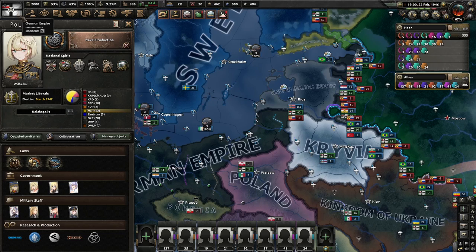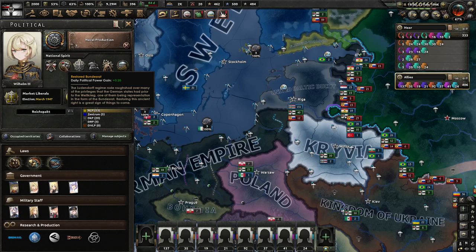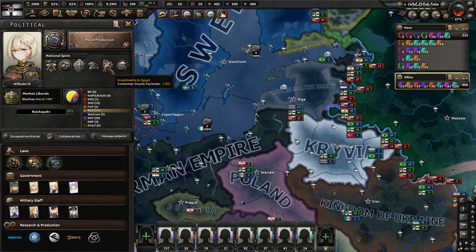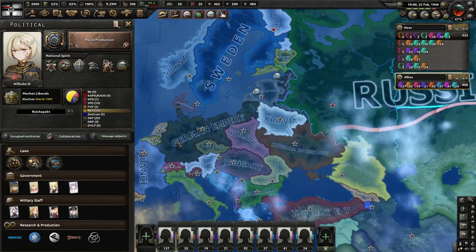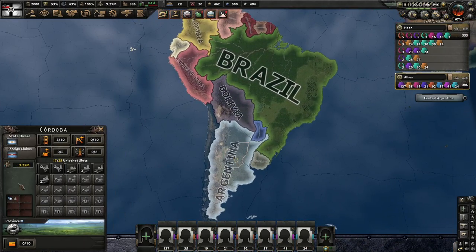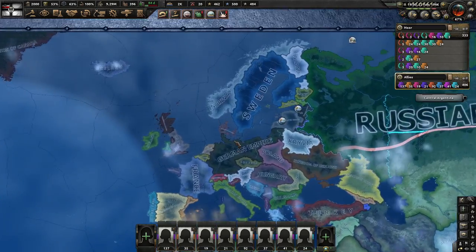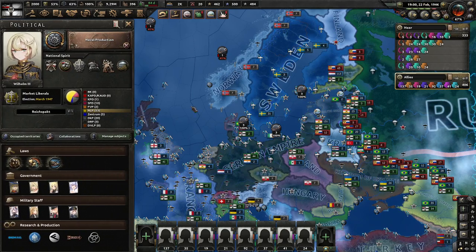We have a pretty massive army here. Let's go through and see what we have to work with. We have Wilhelm III, no trade, still have Imperial Surrender. We restored the Bundesrat, so it gives us political power gain. We have renewed militarism — a nice national spirit to have. We went with the military-industrial complex route, which is perfectly reasonable. We have investments in Egypt for 1% consumer goods and a grain and steel program. I'm not seeing the Argentinian trade deal, which may be a bit unlucky.